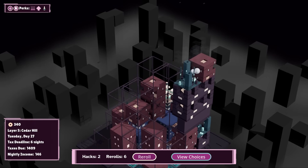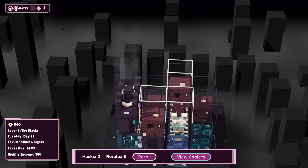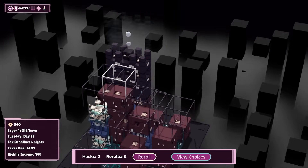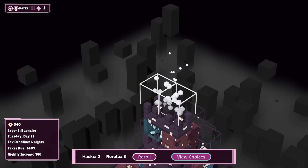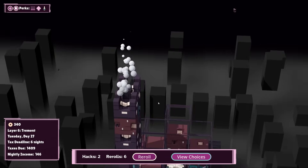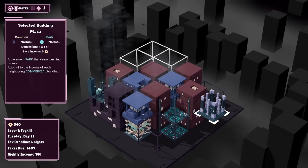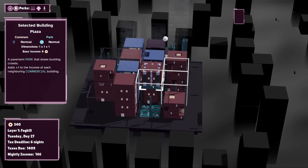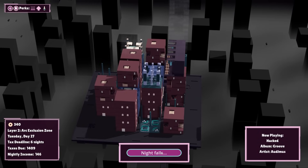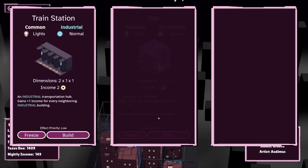Does not generate income in layer three or below. What are we at? Can we even build one of these? We can build one here. What layer are we on? We're on layer three — we cannot even build a penthouse. Actually we could build a penthouse up here. I think we've got to go for a plaza even if we don't have an amazing place for it. Plus one to the income of neighboring commercial buildings — I really don't think that's worthwhile. But I need to enable the penthouse — that is very, very important.